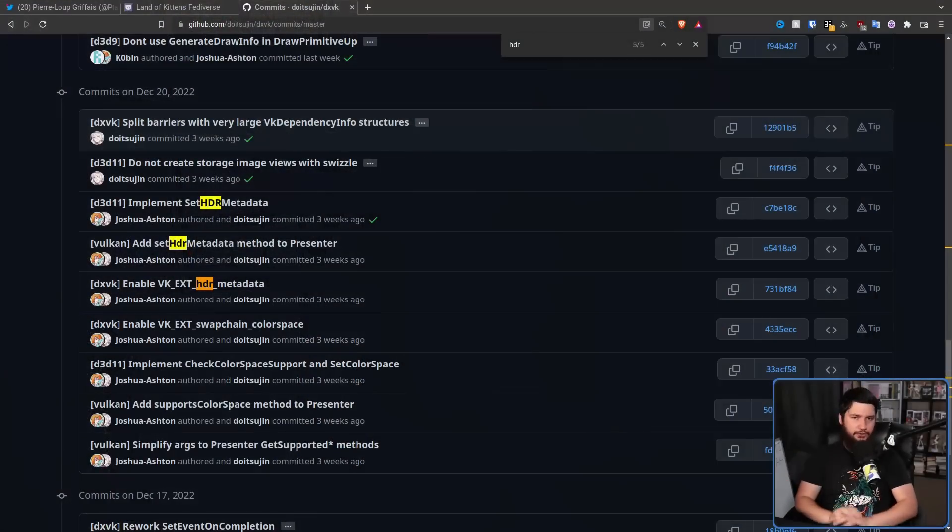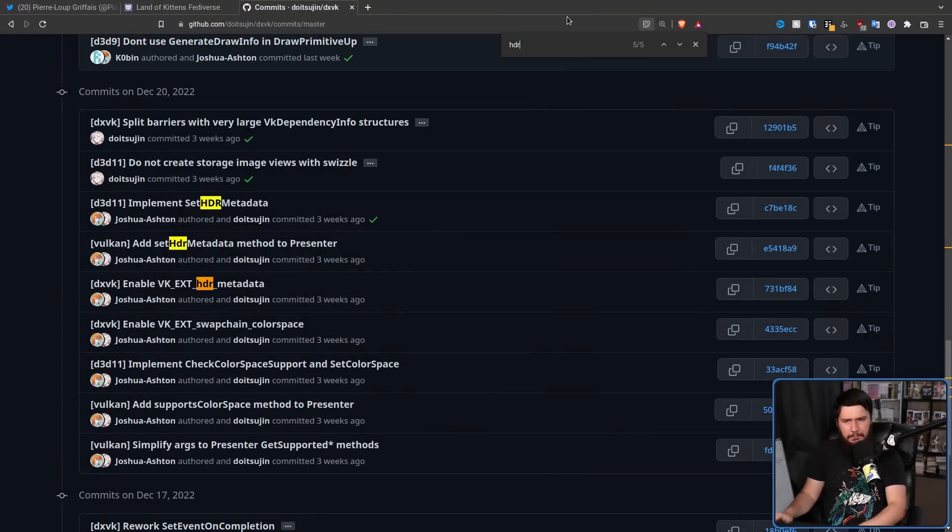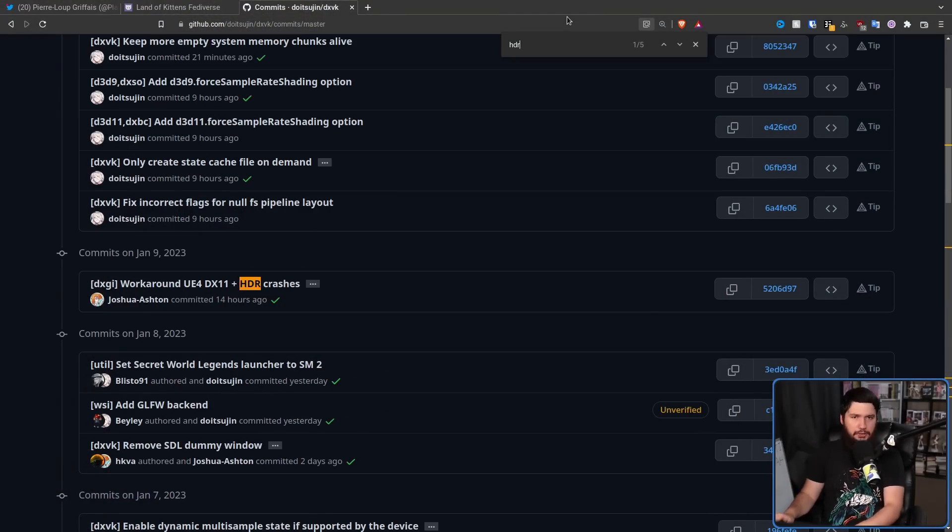The first one is DXVK — one of the projects he's mainly known for. This is how we convert DirectX 9, DirectX 10, and DirectX 11 into Vulkan calls. While there haven't been a ton of HDR and color-related patches recently, there have been a few involved in making this actually possible.